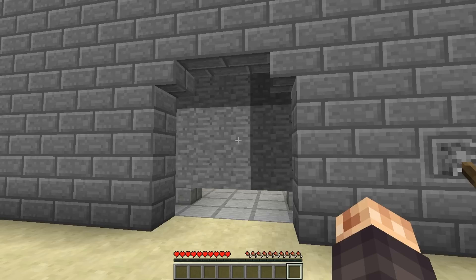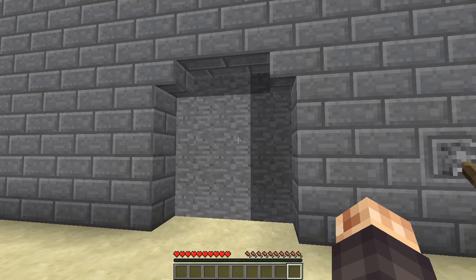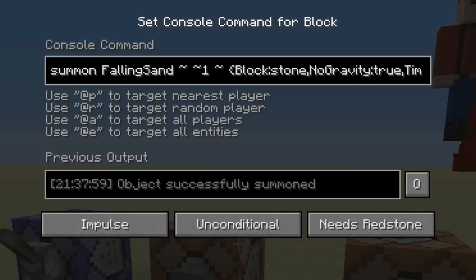That's how it kind of looks. Now let's get into showing you how the command blocks work for this. The way that this door is able to work is through the use of falling sand, and you probably would have guessed that if you're into command blocks. I've got this summon falling sand command here — commands are in the description if you want to copy and paste them, but capitalization is very important. We're going to summon it basically one block from the center of the actual command block, and we can make that block — the entity — look like whatever block we want. It's not actually sand.